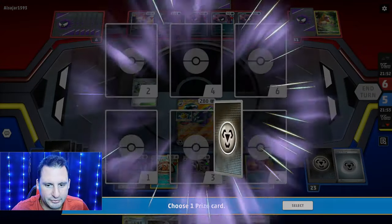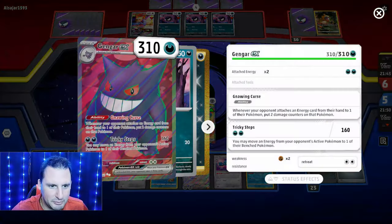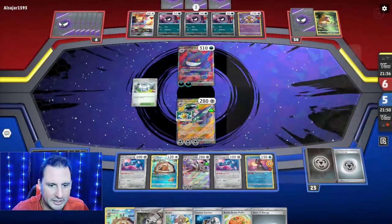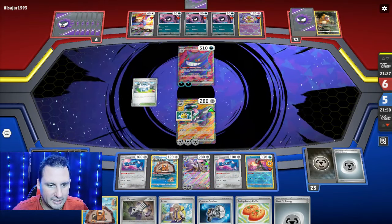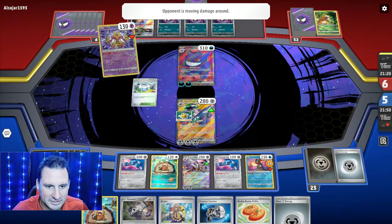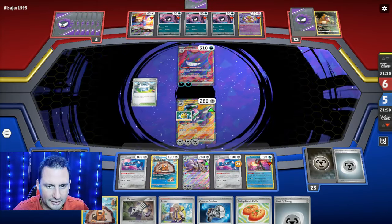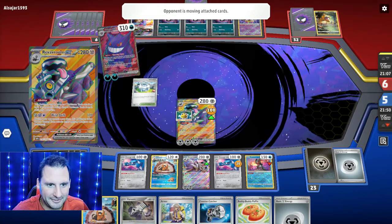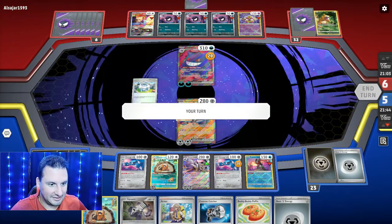They're gonna move some energy — whenever your opponent's active is knocked out, you may move an energy from your opponent's active to one of your bench Pokemon. I've gotta save these energy; they're obviously not going to put it on Reveroom. Pokemon League Headquarters — I've got a kind of room, Arven. Arven can get me another tool. Alakazam — they're going to try to take out Metang, only hitting for 100, so three-shotting me.